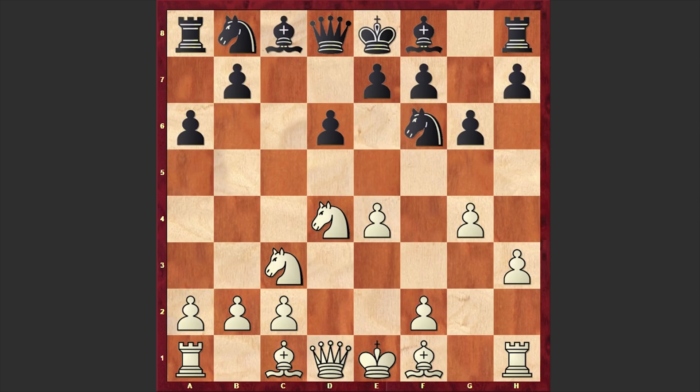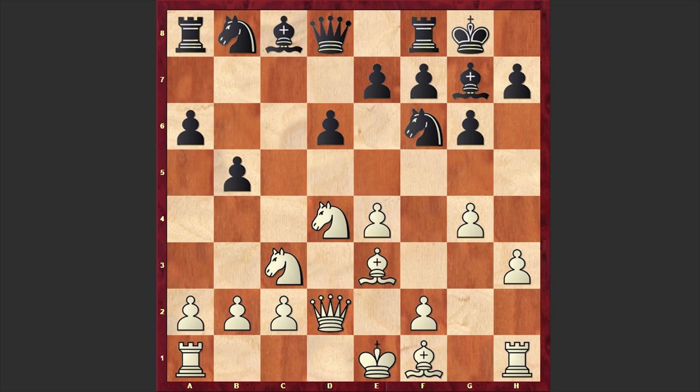Be7, Be3, Black castles kingside. Qd2 — meanwhile white is preparing to castle queenside. In return, Black is already advancing on the queenside. Bg7, and at some point e5 can be a threat. Black played Bb7, and we have a3, stopping any possible advancements on the queenside. Nd7 and g5.